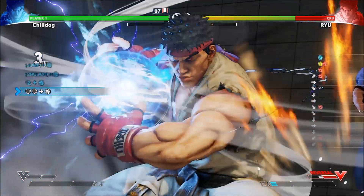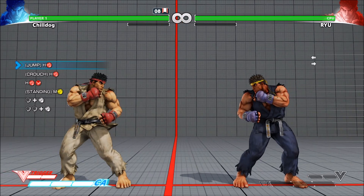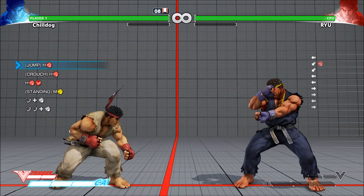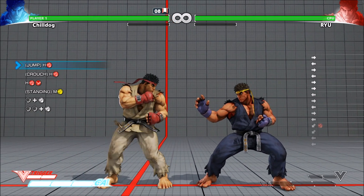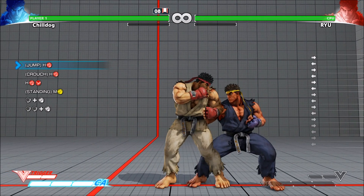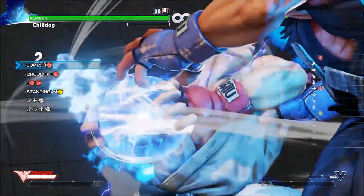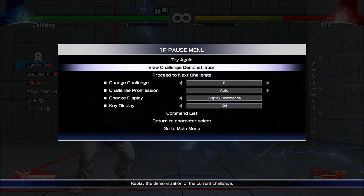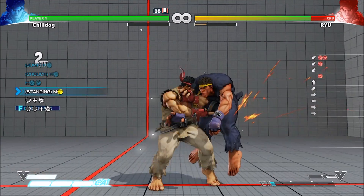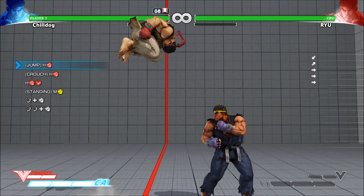The dragon punch motion counts as the first quarter circle forward for the super, so that's why that works. So it looks like we have a V-trigger cancel - crouching hard punch, V-trigger cancel, standing medium punch into fireball into super. So if you're having any trouble with combos like this, practice them in two parts. One part could just be medium punch, fireball into super - practice that till you get it down, and then you can practice the first part. Once you get good at both parts, then you can put both parts together.